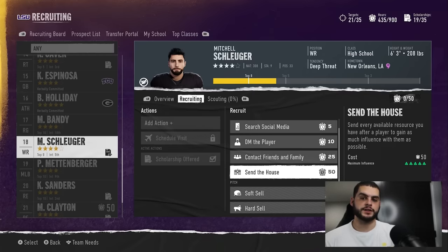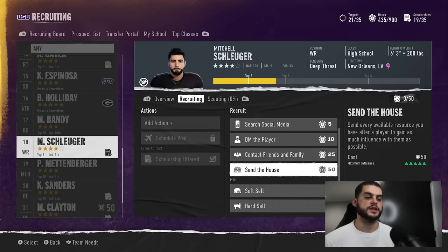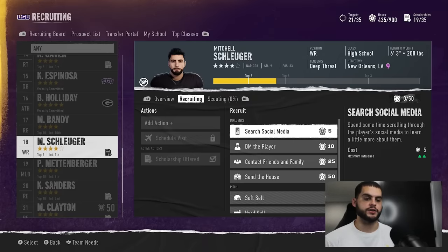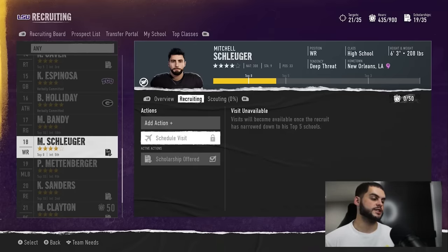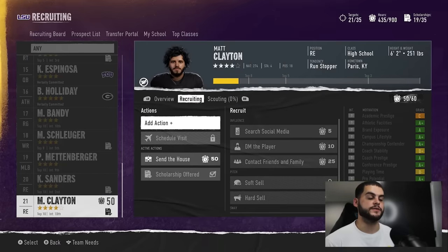There are instances where you have two- or three-star players you're not rushing to get, or you're a one- or two-star prestige program and can't throw 50 points on every guy. In those cases you can maneuver it, but my order is: Send the House is best, then Contact Friends and Family, then DM the Player, then Social Media. I see those first three as add-ons, not standalone foundation pieces.